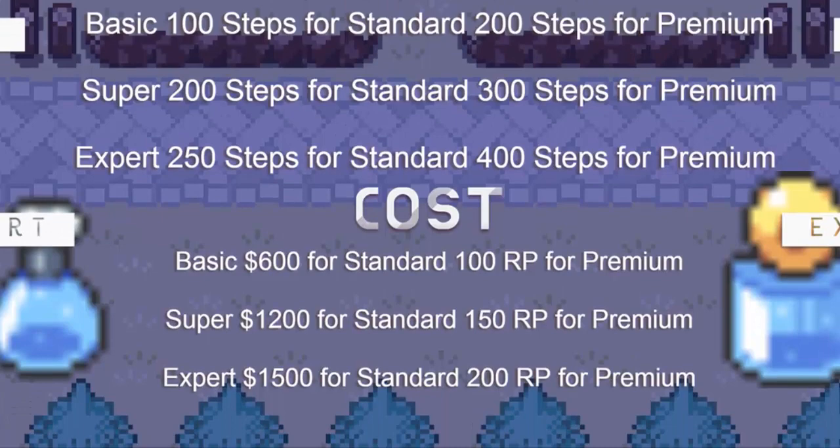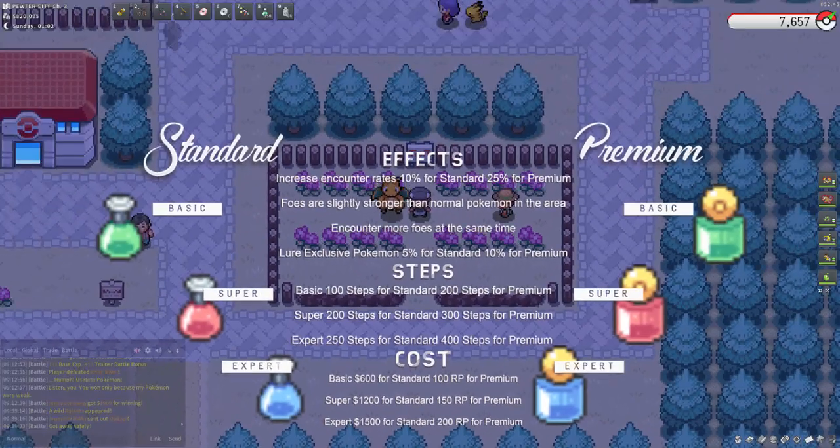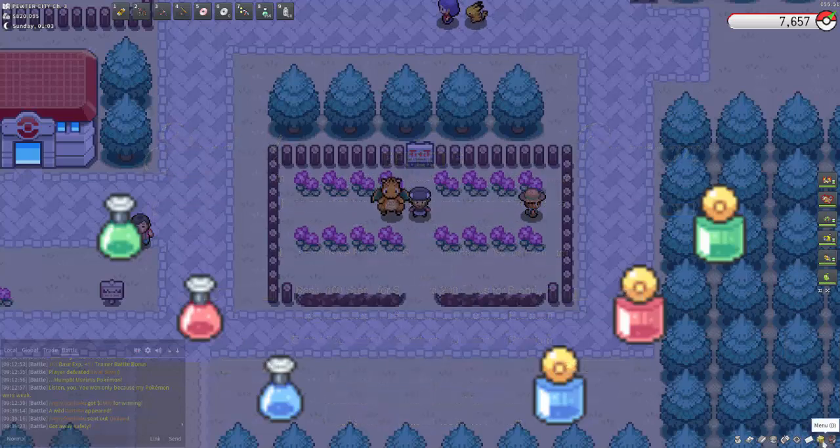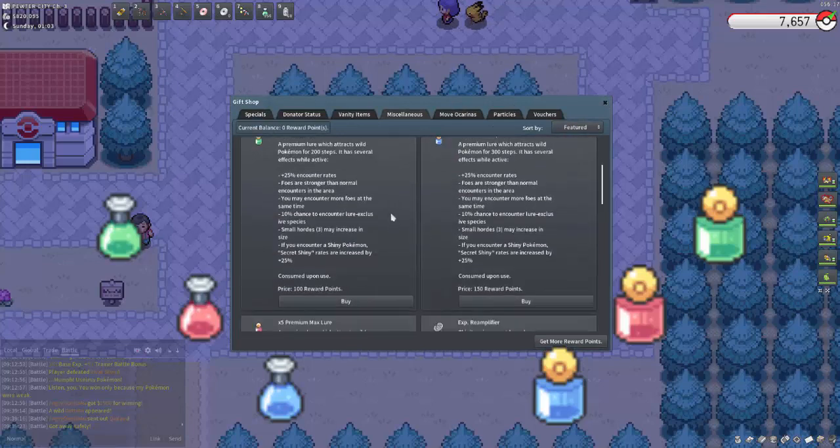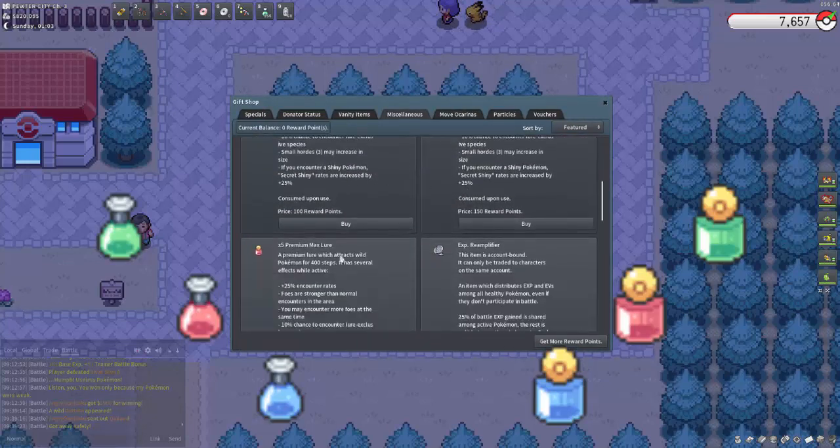As for the costs: Basic are 600 for Standard and 100 RP for Premium. Super are 1200 for Standard and 150 RP for Premium. Expert are 1500 for Standard and 200 RP for Premium. You can find them wherever you can get a Repel, and the strength of Repel corresponds to the type of Lure. For Premium, you go to the Gift Store, then Miscellaneous, and there we are — Premium Lures with all the details I just mentioned.